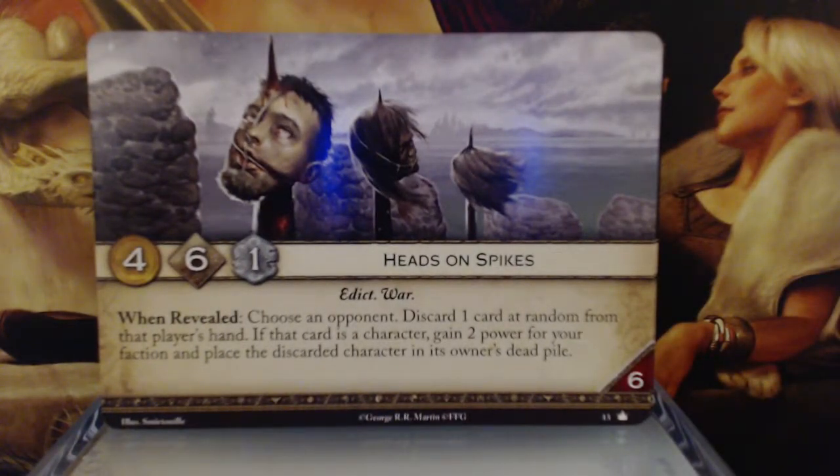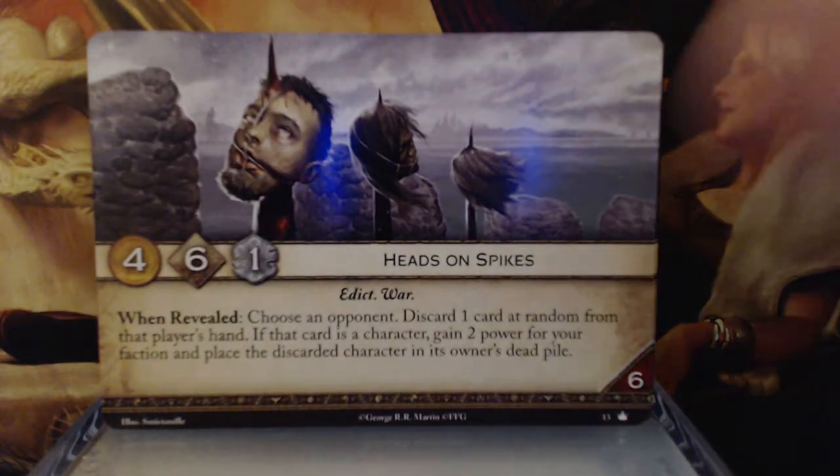Heads on Spikes. 4 gold, 6 initiative, 1 claim — Edict and War keywords. When revealed, choose an opponent and discard one card at random from that player's hand. If that card is a character, gain 2 power for your faction and place the discarded character in the owner's dead pile. And it has a 6 reserve. I really like this one — I don't think there are any downsides. Decent gold, pretty decent initiative. At the very least you're making them discard a card; potentially you're also gaining 2 power and killing a character. I think this is a good solid plot card that's probably going to be seen in a lot of decks.